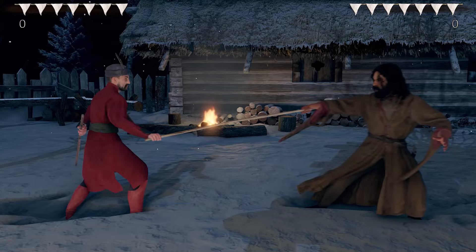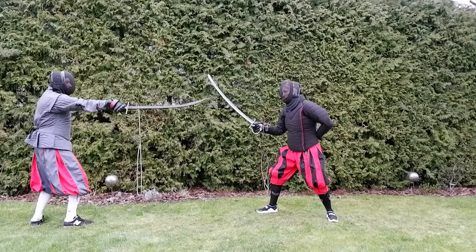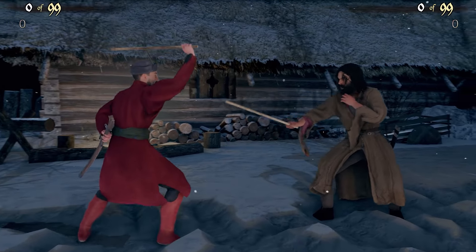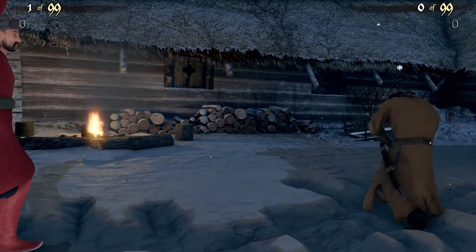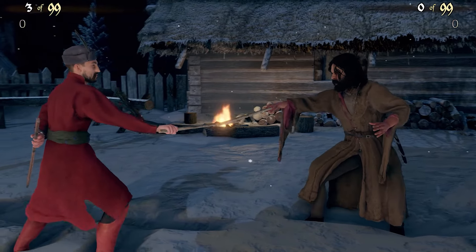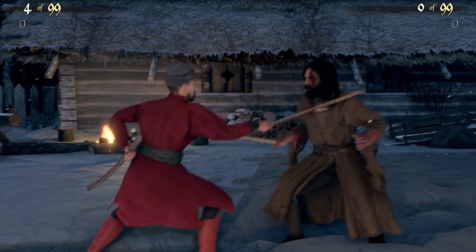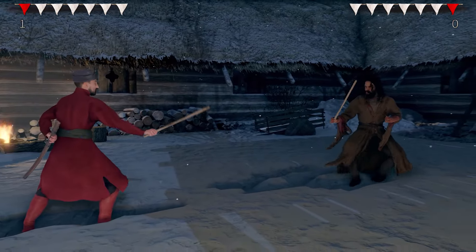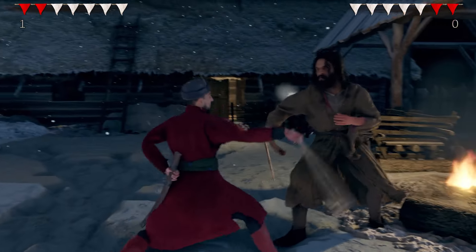The next tricky tactic is using the long guard. Point your sword at the opponent as if you are going to thrust at him, but cut him instead. In Hellish Quart, most thrust attacks are done from the long guard — the position where the sword tip points directly at the opponent. To block thrust attacks effectively, your opponent should also go into long guard to bind your blade. But when in long guard, he can't block your cut attacks. So go into a long guard in hopes your opponent also goes into long guard, and when he does, quickly release it and attack him with a cut.